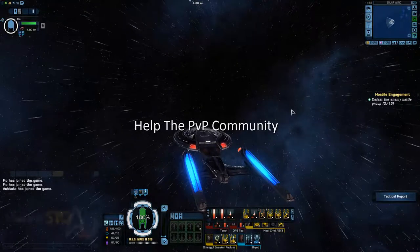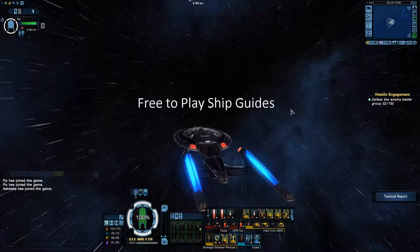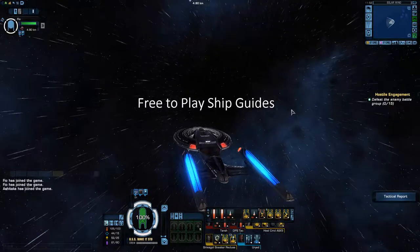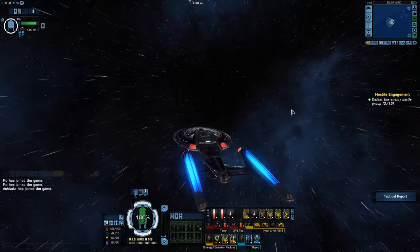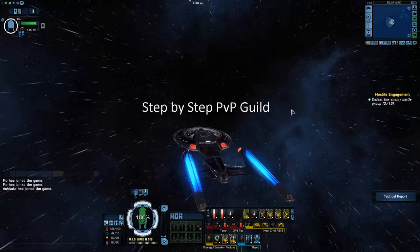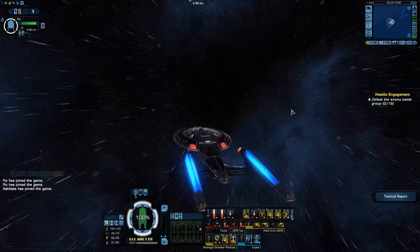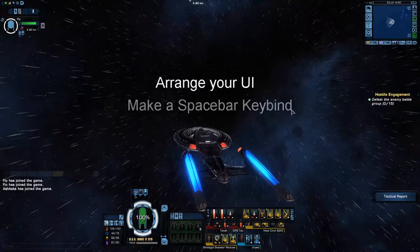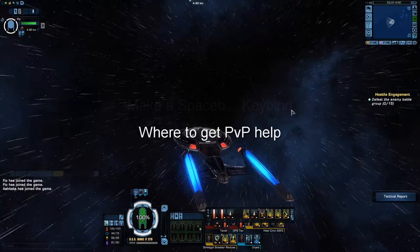As PvP is quite a large topic, I thought it would be great to start with a free-to-play ship guide series. I will take a free-to-play cruiser, escort, and science vessel, set them up with a PvP build, then do a step-by-step guide on how to successfully fly each ship in PvP. For the rest of this episode, we'll arrange our user interface, set up a spacebar keybind, and show you where to go for help with PvP.